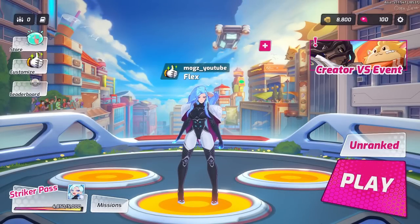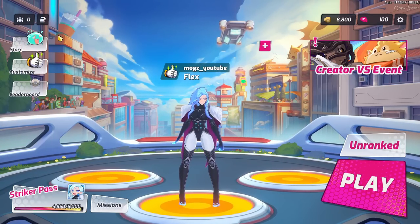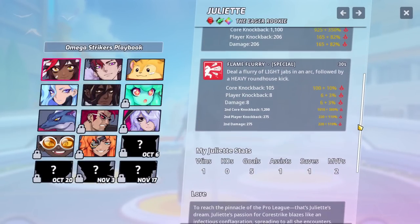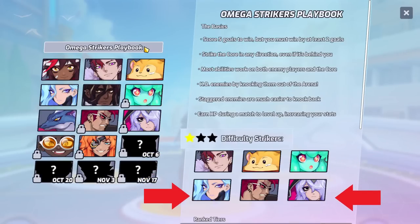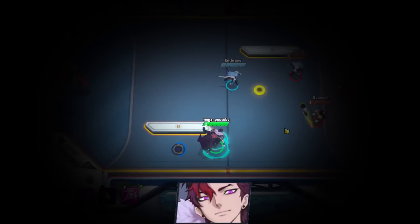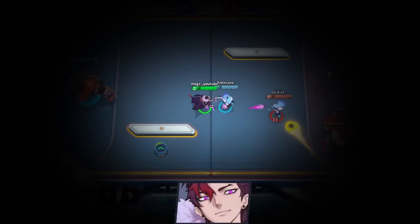The first thing you'll want to do when opening up this game is choose a striker. You can find a full list of the strikers and their abilities by going to the main menu, clicking on this icon here, and then checking out each of them one by one. My main recommendation is to choose from this list of six strikers, which are the one star strikers, meaning they're the easiest ones to use. These guys have mostly pretty simple to understand abilities like straight attacks and speed boosts that will allow you to get the hang of the basic gameplay without having to worry about complicated moves.